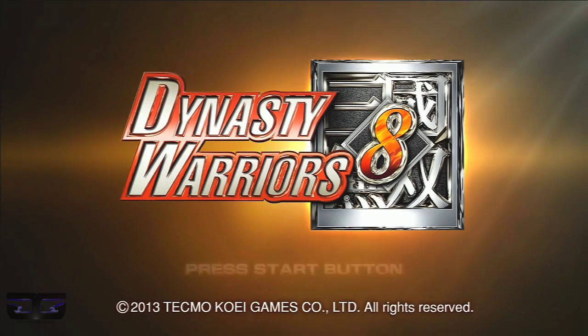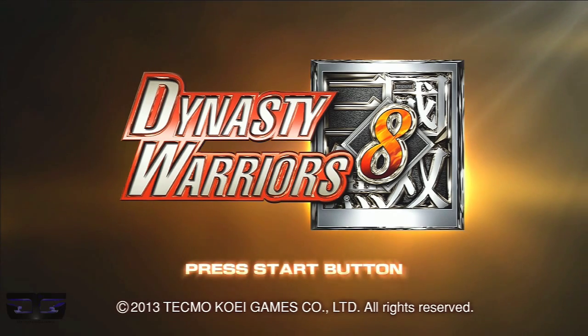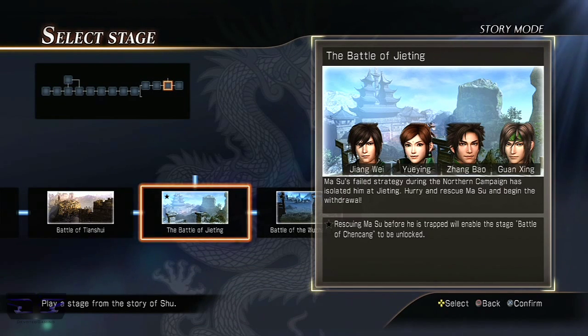James here from Devote Gaming and this is a walkthrough for Dynasty Warriors 8. Welcome back to the walkthrough. We're off to the Battle of Jating once again to complete the Star Objective, which is to save Ma Su before he is trapped. This Star Objective will also unlock another stage for the historical storyline.